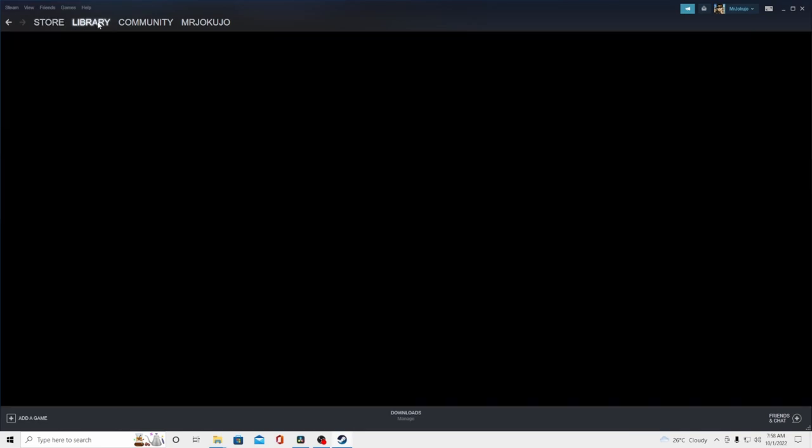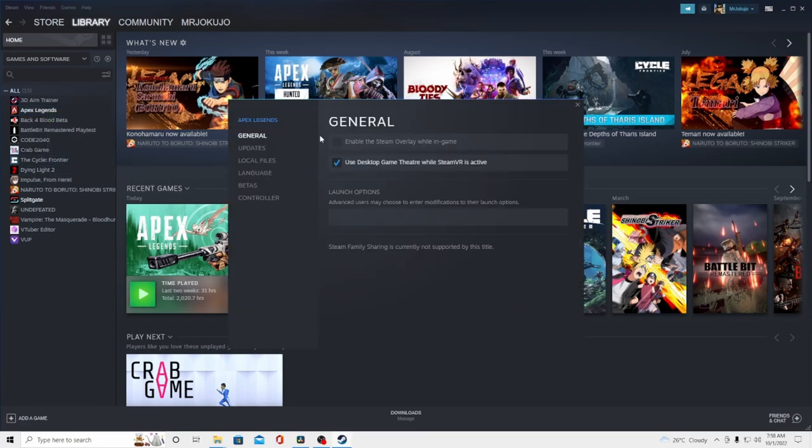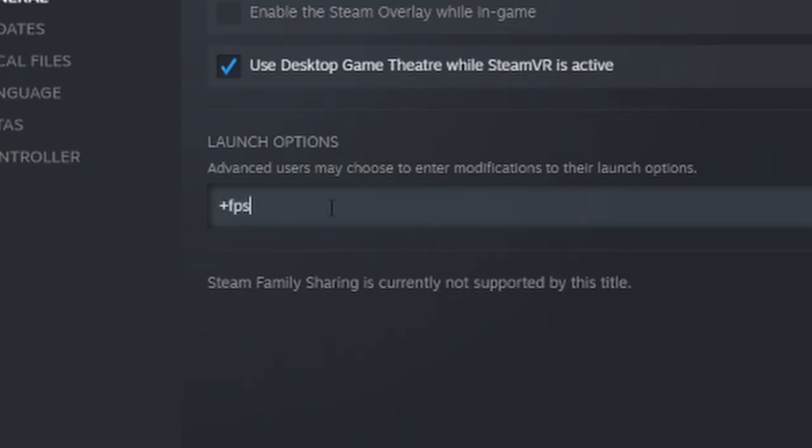Open Steam, go to your Library, and locate Apex Legends. Right-click it and select Properties. In the General section you'll see Launch Options. Here you want to type '+fps_max' followed by the number you want to cap your FPS to.